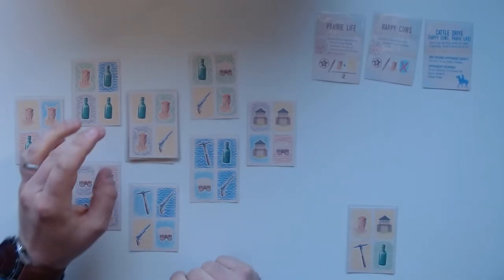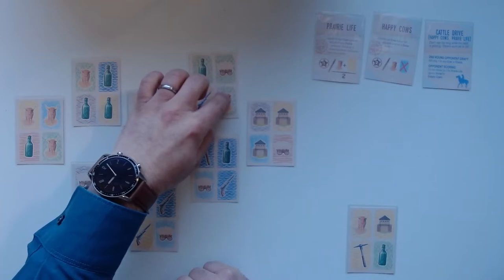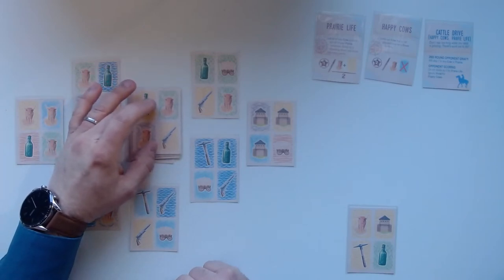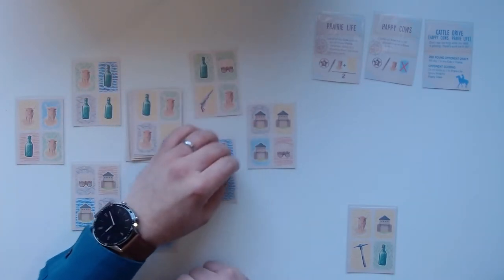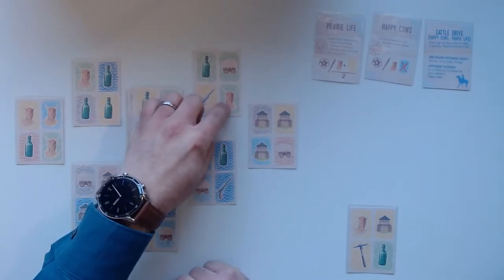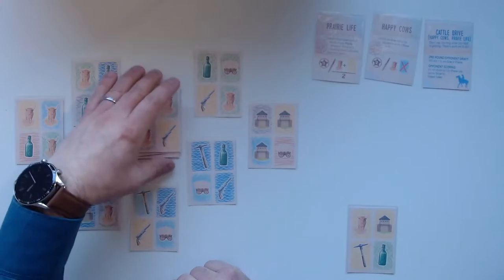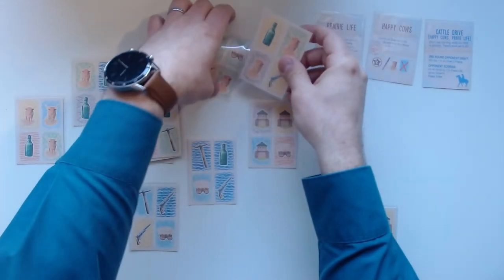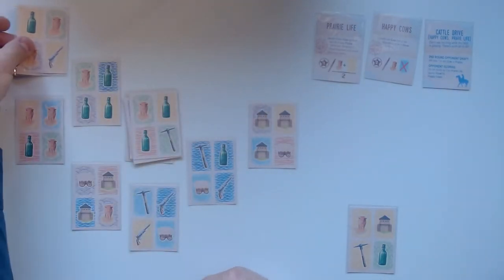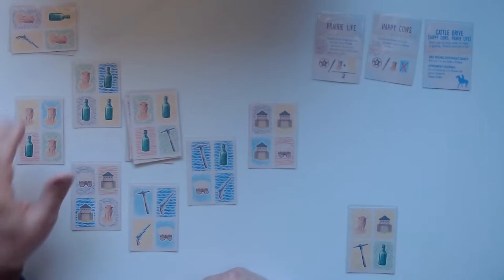Now what the AI does: it checks whether it has a symbol — an icon and color — that matches a card ahead. It can check ahead the first three cards. There's a cow on green grass and another cow on grass, so the AI will get both those cards and put them in its pile.